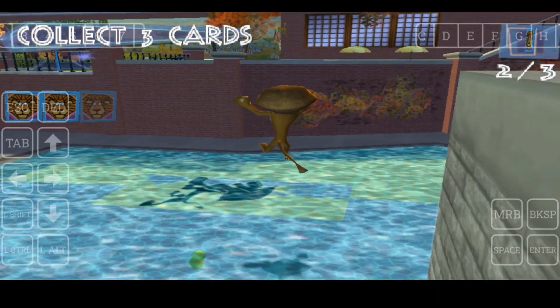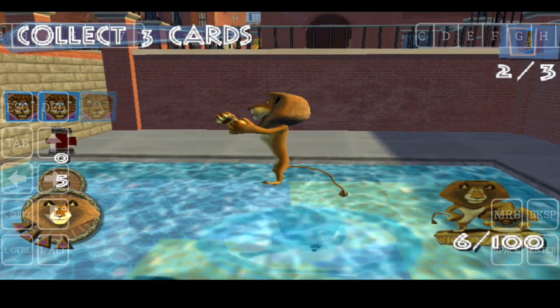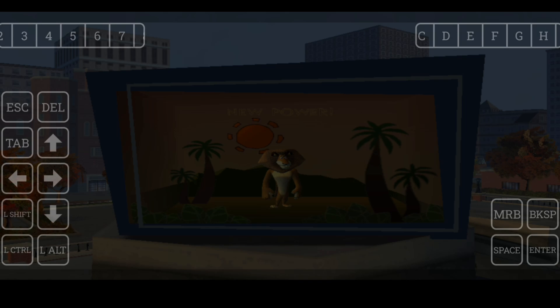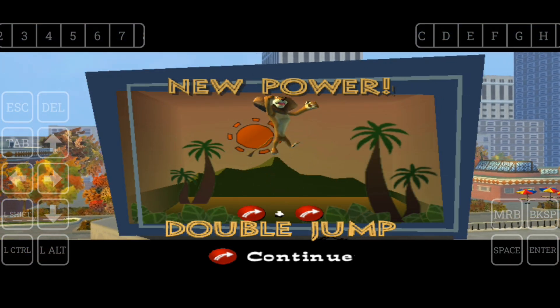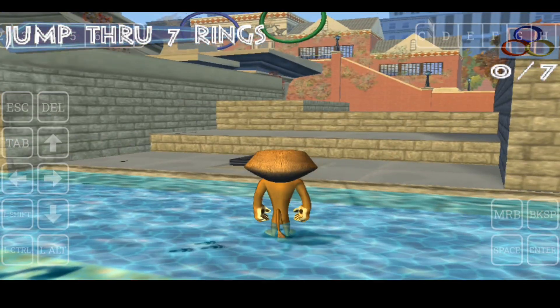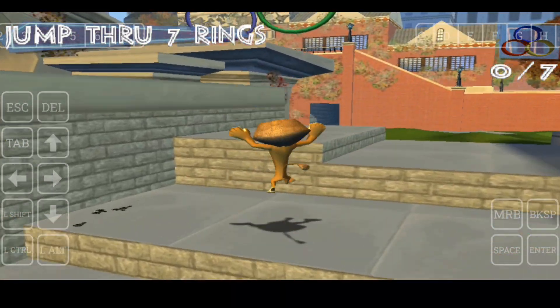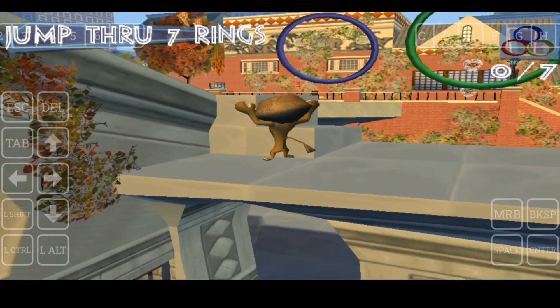What can I say, these people know talent when they see it. Now you should be able to get some extra air at the top of your jump — just press that freaky jump button again to somersault to higher places. Now let's see you jump through the rainbow range.